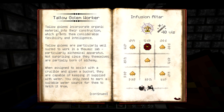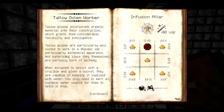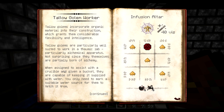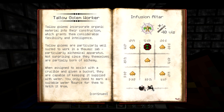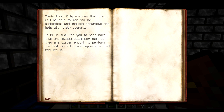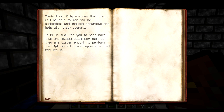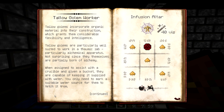Brewing Buddy! Tallow golems incorporate organic materials into their construction, which grants them considerable flexibility and intelligence. Tallow golems are particularly well suited to work in a Thaumic lab, particularly alchemical apparatuses - not surprising since they themselves are partially born of alchemy. When assigned to assist with the crucible and given a bucket, they are capable of keeping it supplied with water. I want to create one of those.